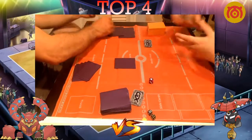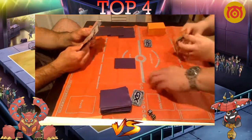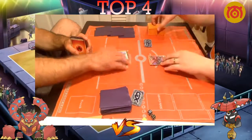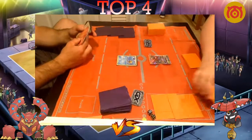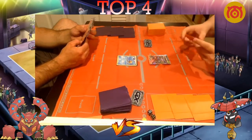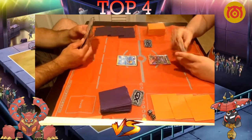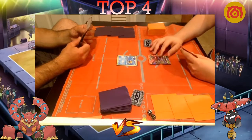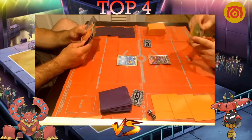Newey opts to go first in game three. Both players are setting up. Newey starts a Staryu, which has free retreat so it's not that bad. Newey has tons of fire energy but is not sure he even has a draw supporter in his opening hand.